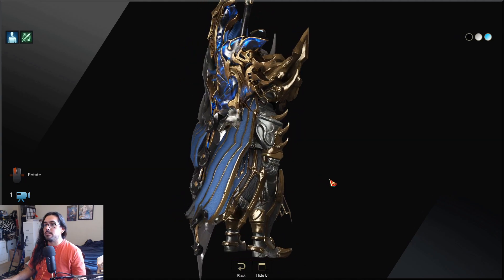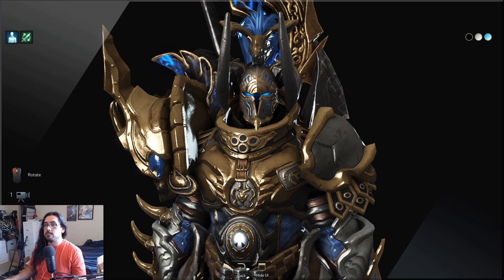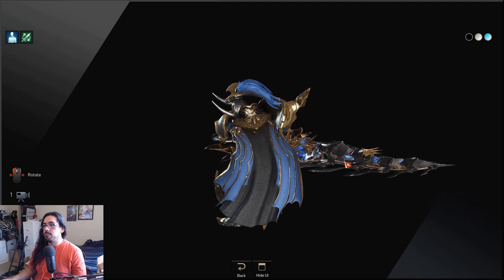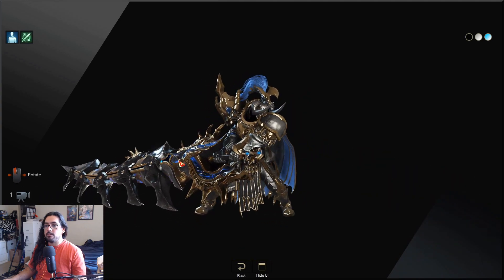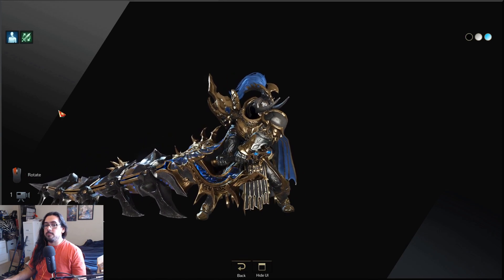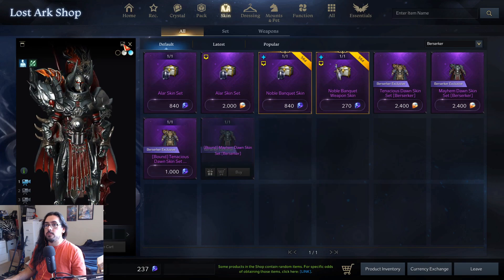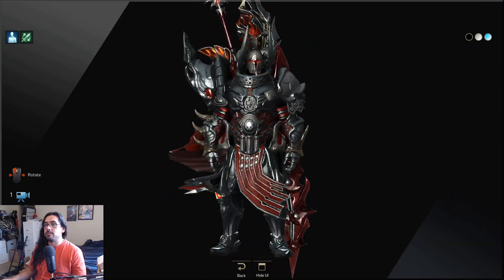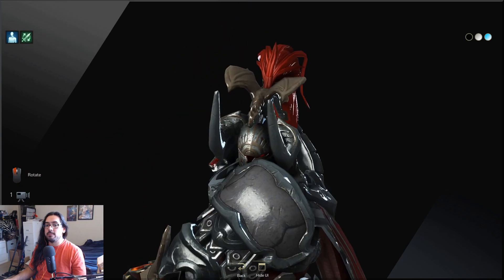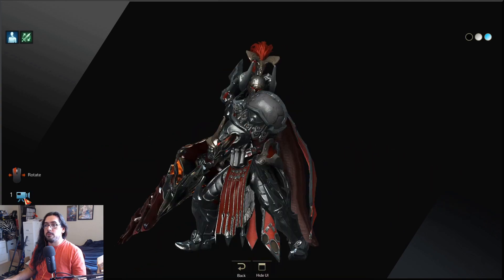So here we got Berserker — he looks pretty sick. Golden blue; I think this one looks the best. The sword looks pretty cool with the big bones on it. Reminds me of Monster Hunter or some kind of WoW skin. And this red one — he looks straight up like a knight of corn or something from Warhammer. It looks pretty badass. Cool sword. I like the armor on this one better than the blue one.